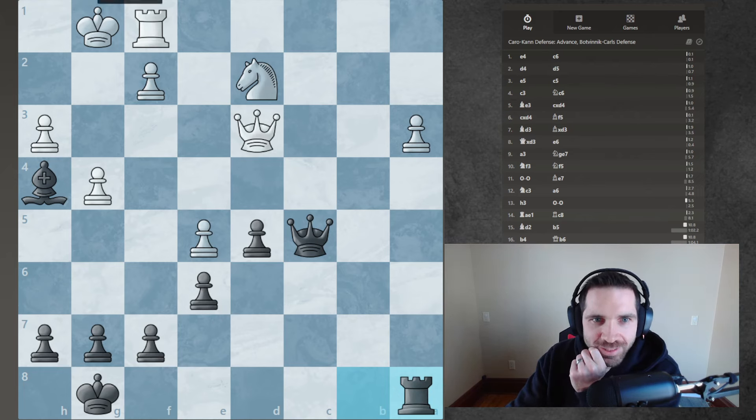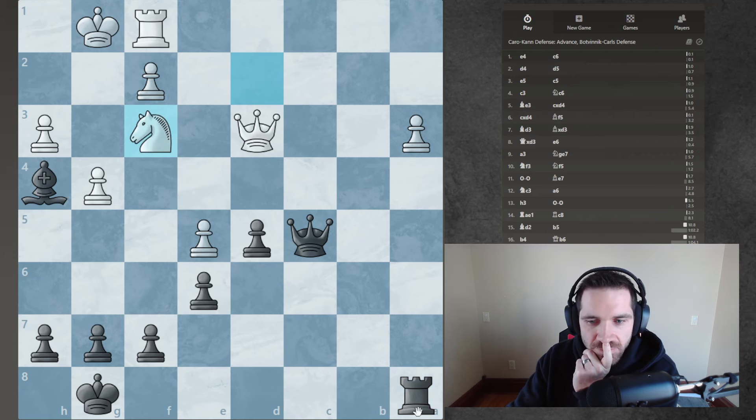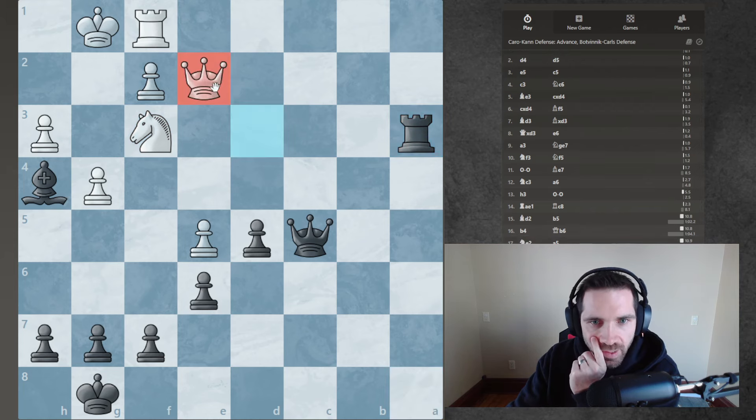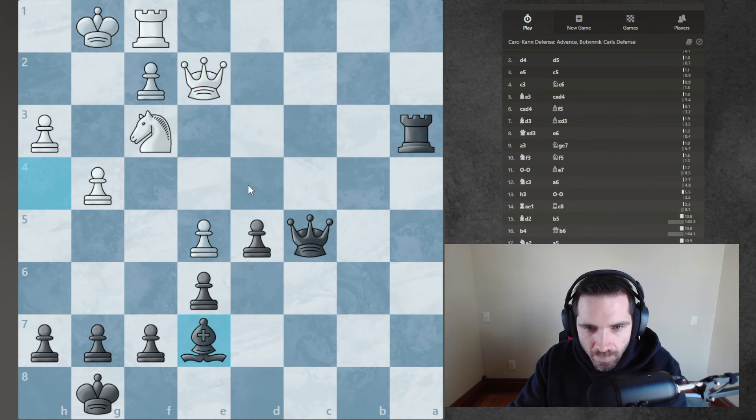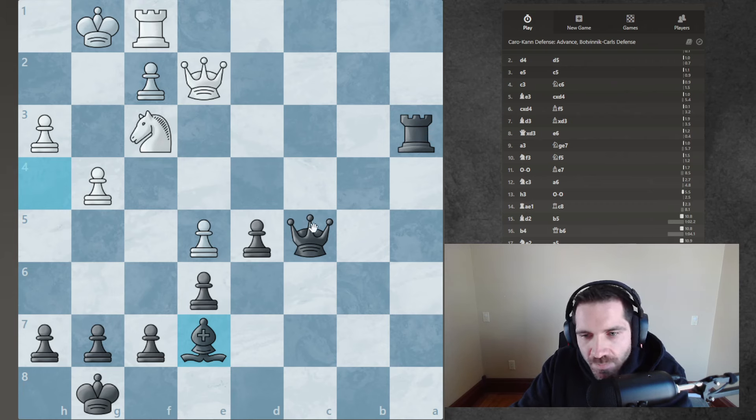Oh, I didn't even notice this little sad emoji. Yeah, so he does do this, which I don't think is right. He's going to go there. And I just drop my bishop back and save the bishop. Now my queen is free and I have this passed pawn. So what I want to do is come back here and start pushing this pawn. I always talk about how I'm terrible at knowing how to push passed pawns when I'm up material. But now it might be one of those times.